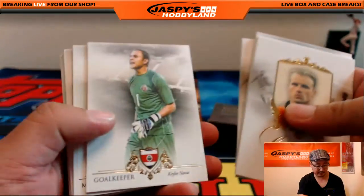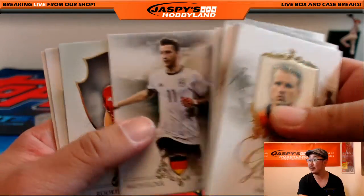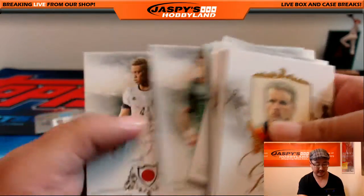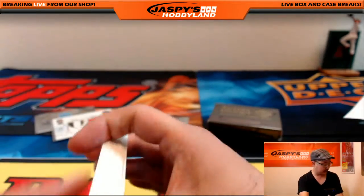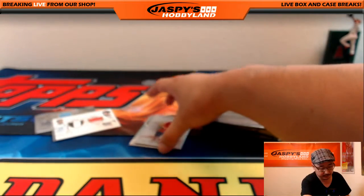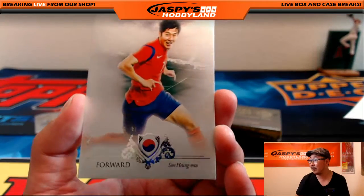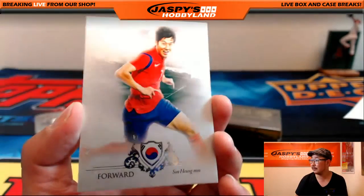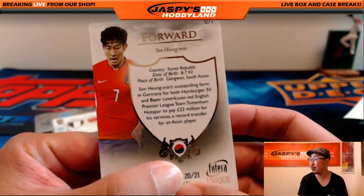Even that CR7 could probably sell pretty well. People were saying some of these base cards could sell for $8 to $10 on the eBay market, and some of these are short printed. Those short prints — I don't know how to find out, but Nick Jaspi seemed to know — could go for $10 to $20 on a secondary market. This numbered intro right here is of the Korean player Son Heung-min, 20 out of 21.